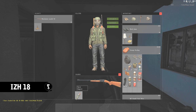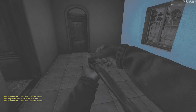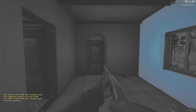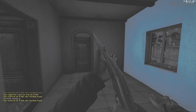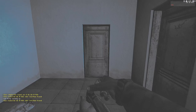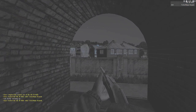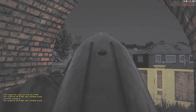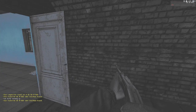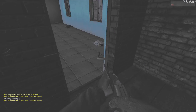Next up, we have the IZH-18 rifle, which is a breech-loading rifle. It only holds one round every time you shoot it, so it's not very good — it might be a hunting rifle. It's basically a worse version of the CR-527 rifle, which is already in the game and actually holds a mag. This one does not. It does have really nice iron sights, however, so it's probably going to be used as a hunting rifle, but for an actual PvP gun, it's not that great.